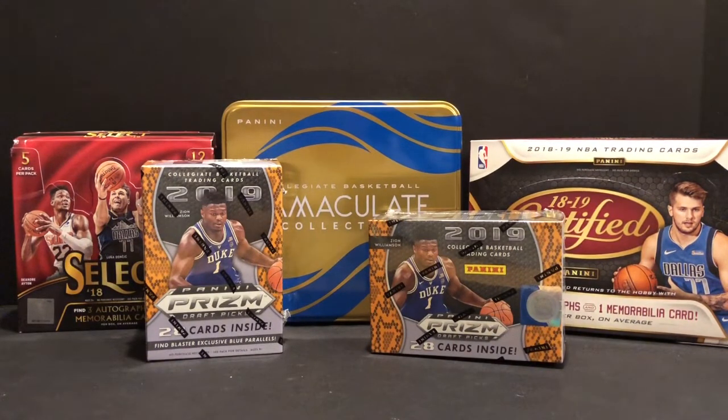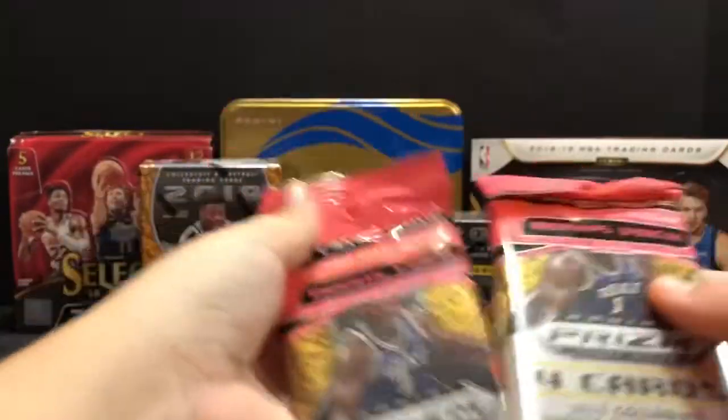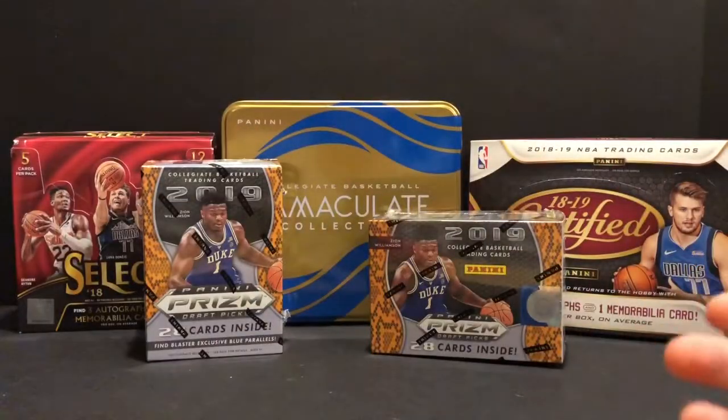Hey everyone, Billy Goat Sports Cards is back again. Pretty exciting. Got a little bit of Prism to open. You'll see we got a couple blasters there. Tonight we're going to do our first opening of the Prism Draft - two hanger packs versus one blaster. We're going to open all that during this video and just see what we can get.